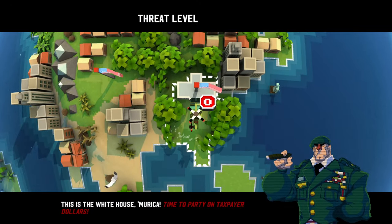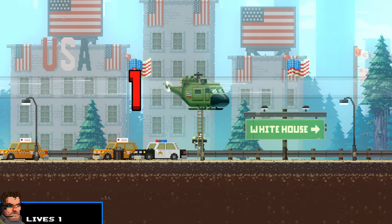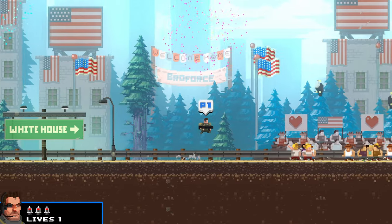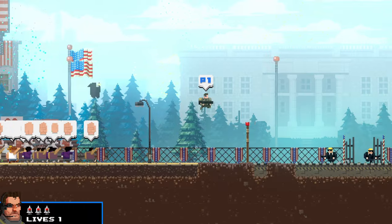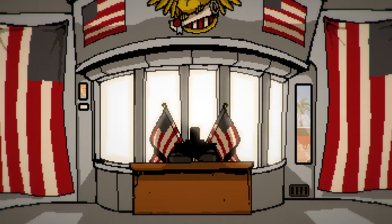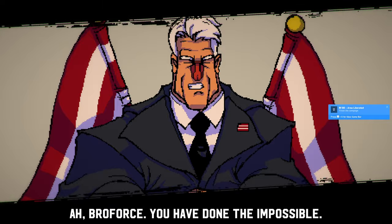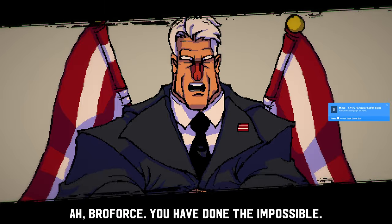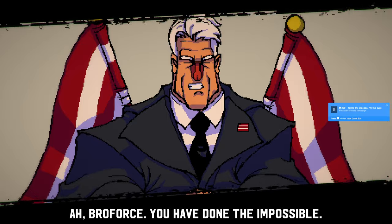Once you've completed level 15, you're going to go into level 0 which is the one with the president in it, and you're just going to walk straight through the level. You'll unlock all these wonderful achievements — high fives all around, we saved the world in about 2 minutes! You'll get about 500 gamerscore from just doing this because of the hard mode, completing the campaign, Iron Bro, etc.